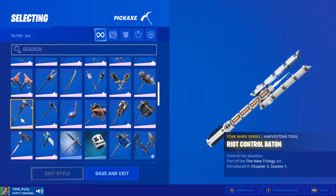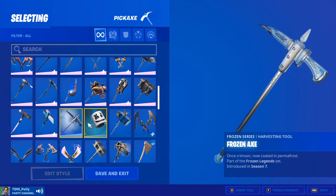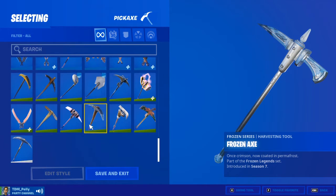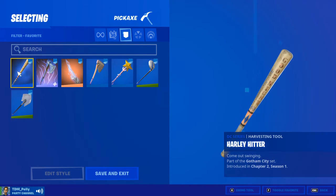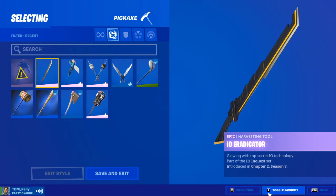Riot Control Baton — I used to use that a lot. Same with the Frozen Axe. But really, my new mains are these ones.